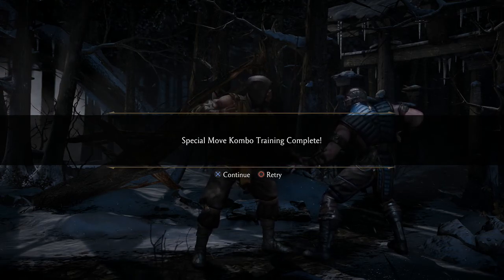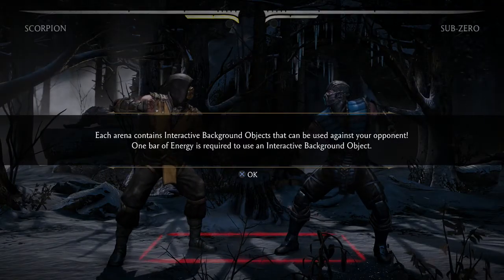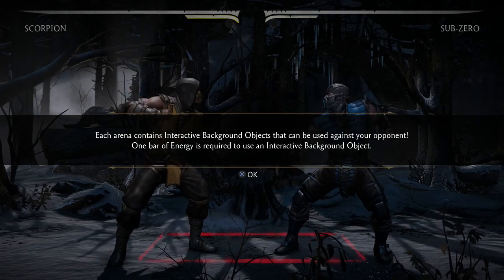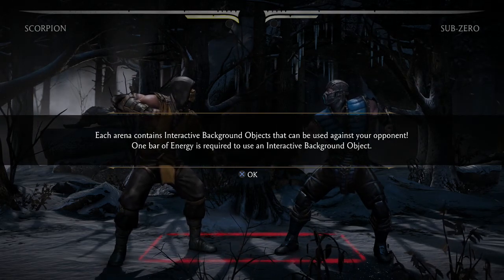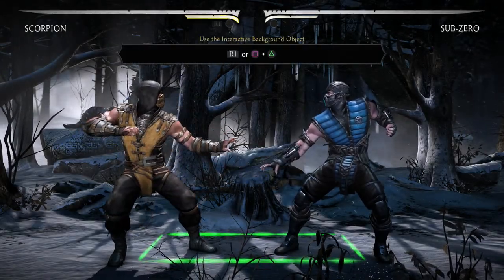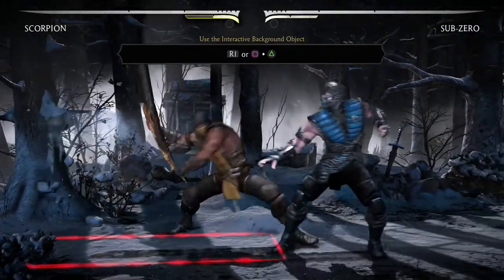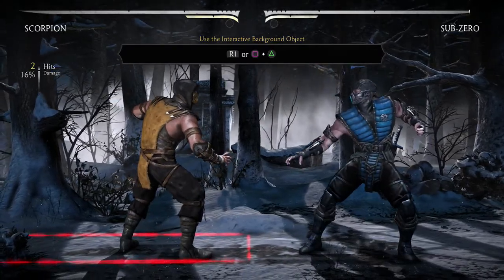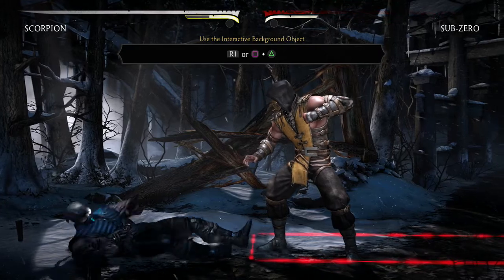Each area contains interactive background objects that can be used for or against your opponent. One bar of energy is required for using interactive background objects. It's basically what they did with Injustice — boom, tree trunk right to the face.